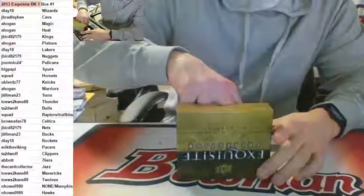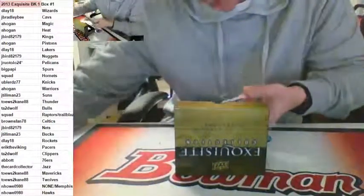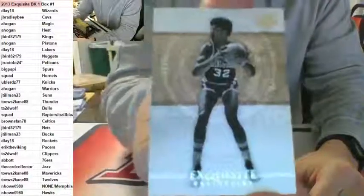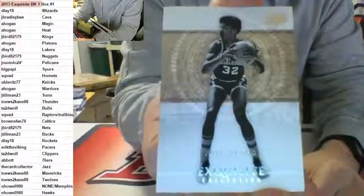First up, a base card for the Philadelphia 76ers - Dr. J, Julius Erving, numbered 09 of 75. That's Dr. J for the 76ers going to Abbott.